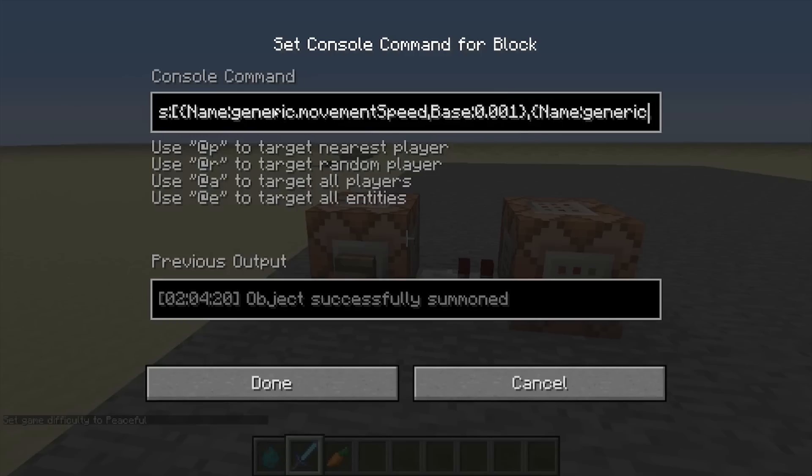It's spawned in with a movement speed base of 0.001, which means it can't move, knockback resistance 1, and a max health of 100 — which is perfect for what I need. It also has a potion effect of 14, which is invisible, and a duration of 3217, which means it is infinite.